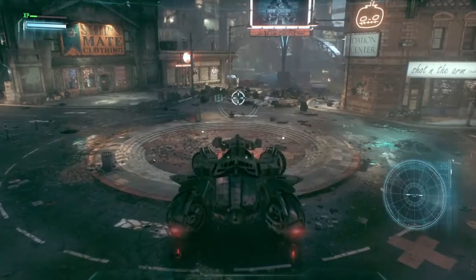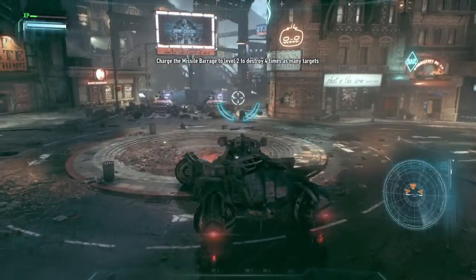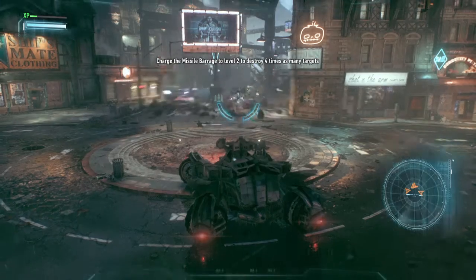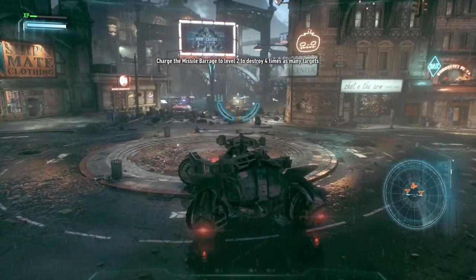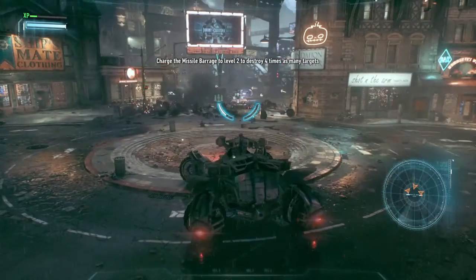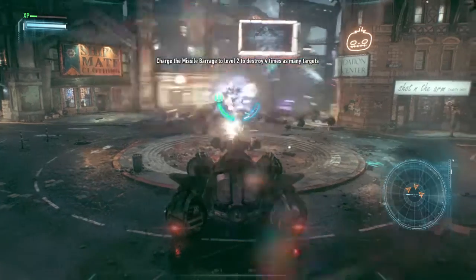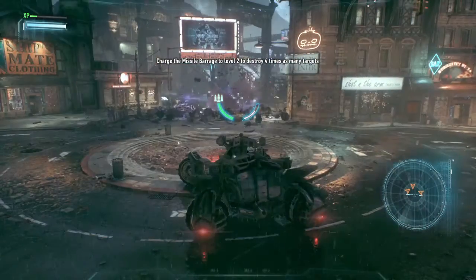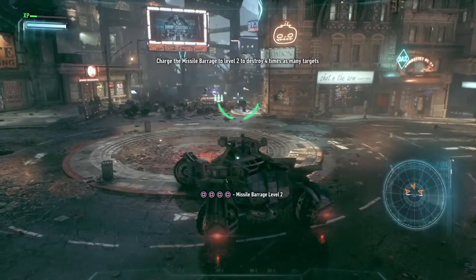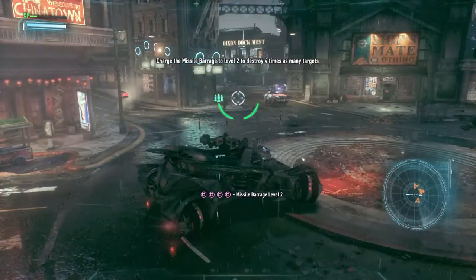Stage two: charge the missile barrage to level two to destroy up to four targets at once. Okay, can do. Are they not shooting back at me? That's fine. That is reverse — what the heck? Rebounded in my face. So I shoot the actual targets and they blow up. I've been shooting them all twice. Missile barrage level two ready. I need four of them. Oh, there are four.